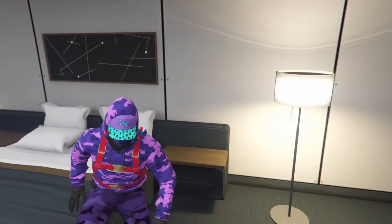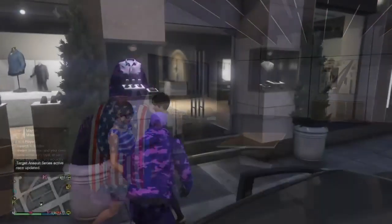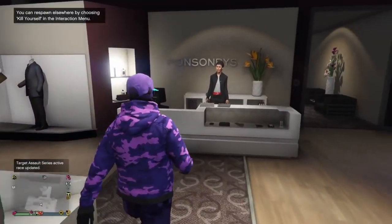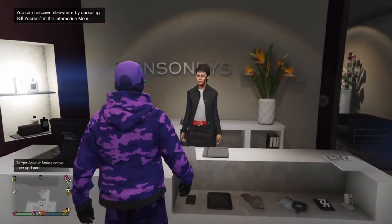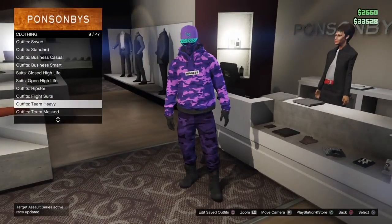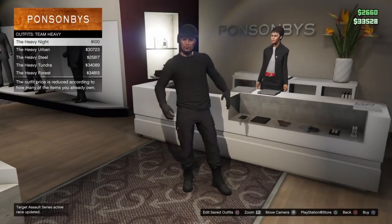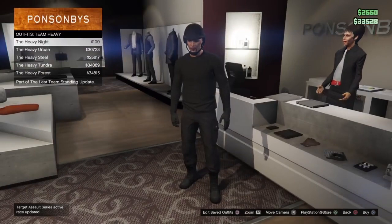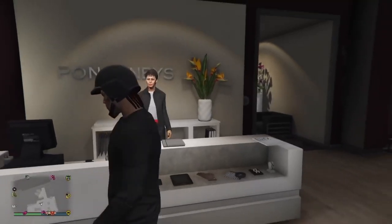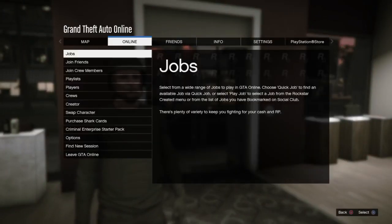When you load into Online, you will not have the outfit yet. First, go to the clothing store and purchase an outfit you want to merge with the juggernaut outfit. I would recommend something full black — that's why I got the team heavy black.